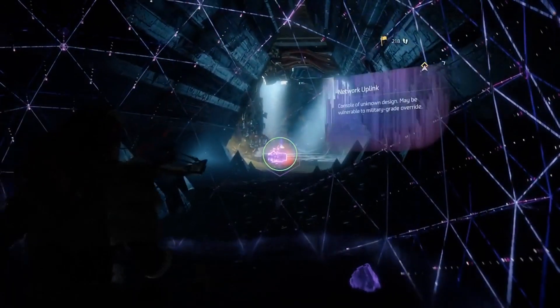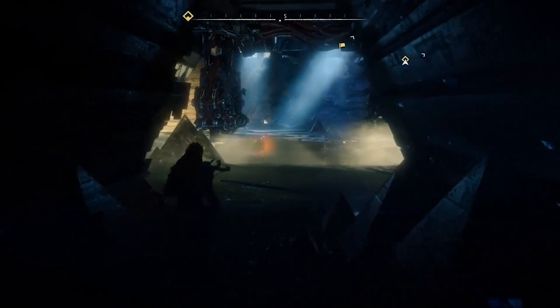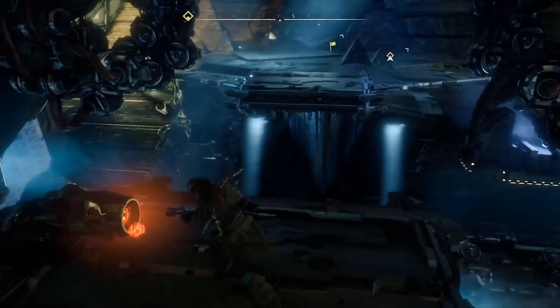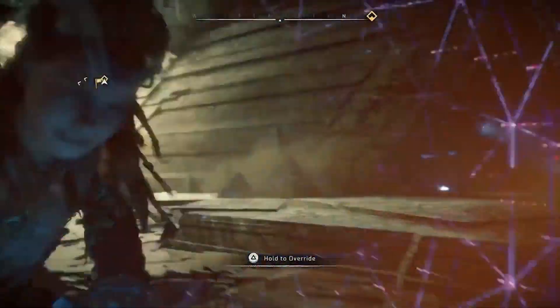You're gonna see these network uplink things appear a few times in this cauldron. All you need to do is hack into them and it makes a little spiny spaghetti bridge. I haven't really tried going on it while it was still attaching, so if you fall through because of that, don't blame me.